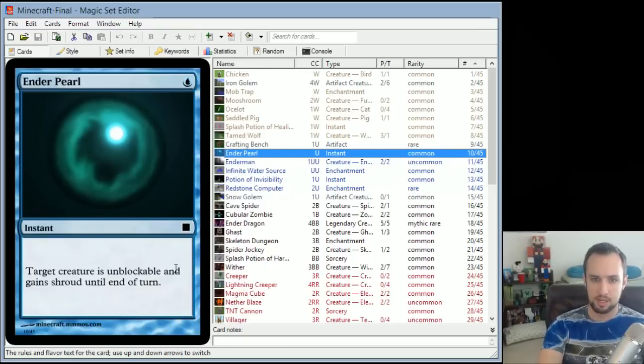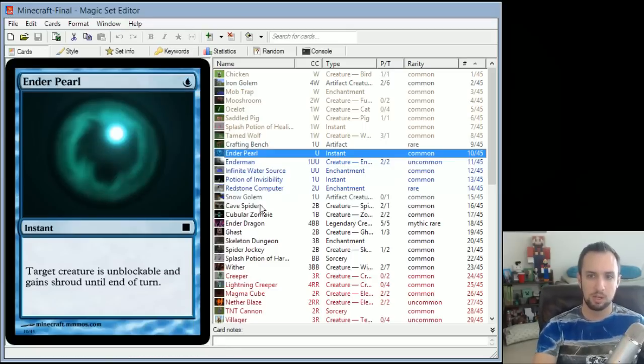Enderpearl is a really simple instant. Target creature is unblockable and gains shroud until end of turn. You can use this to get a creature through blockers, or use it to keep one of your guys alive when your opponent tries to kill it with a spell.